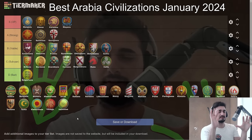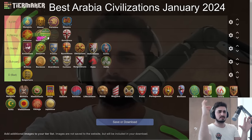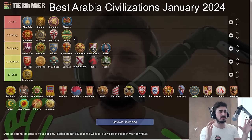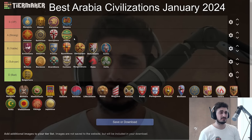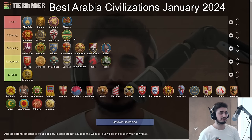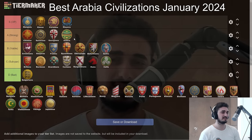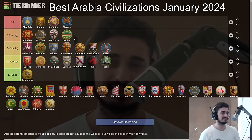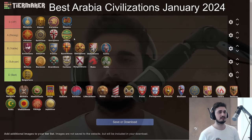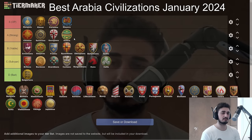Aztecs — probably the bottom of A tier. This might be the lowest I've ever rated them, but they deserve it. They're good but they haven't been nerfed — other civs really caught up. Georgians — if you get to Monaspa, what do Aztecs do? Aztecs are fantastic when things go well: you get relics, pile on pressure, go all-in Eagle-Monk. But if things aren't amazing — if you're kept open and getting raided constantly — they feel a bit weird. They're still a good civ, just not as OP as before.